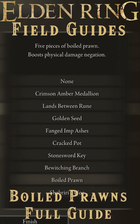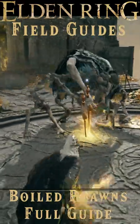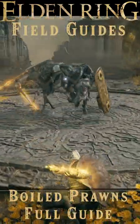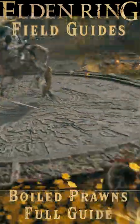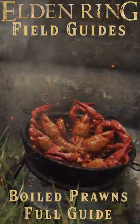Boiled prawns can be taken as a starting keepsake in Elden Ring. You'll get five of these consumable items, which really help if you want to go at that grafted scion jerk, as they increase your damage reduction for a time once consumed. After that, though, you'll need to do some work to get any more lobstery goodness.